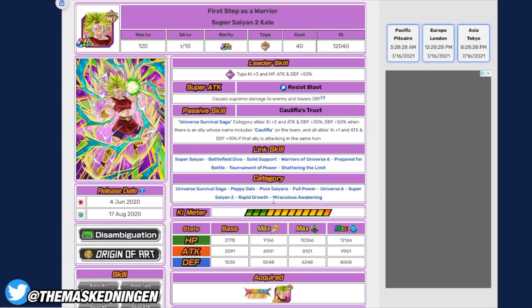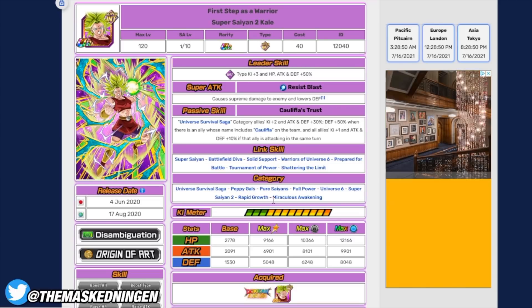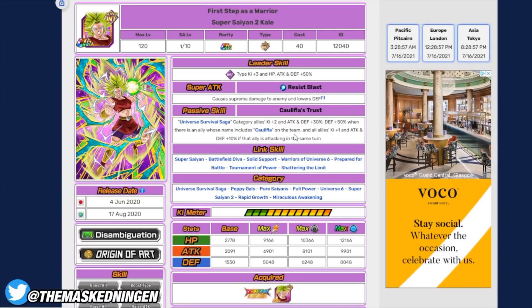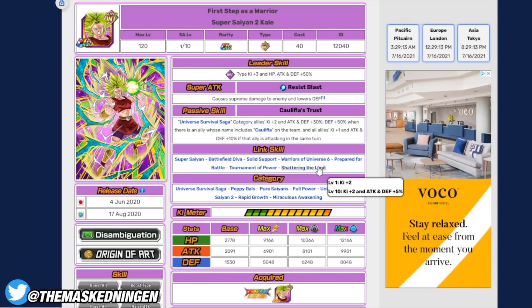Next we have the INT free-to-play Kale. She's a decent support unit if you're bringing a bunch of Universe 6 girls, providing Universe Survival Saga allies with 2 key and 30% attack and defense. If there's a Caulifla on the team she gets extra defense, and if Caulifla is on the same turn her support goes up to 3 key and 40% attack and defense. As long as you have a Caulifla on rotation, all allies also get key plus one attack and defense, so physical Vegeta floating in on slot three would also benefit.